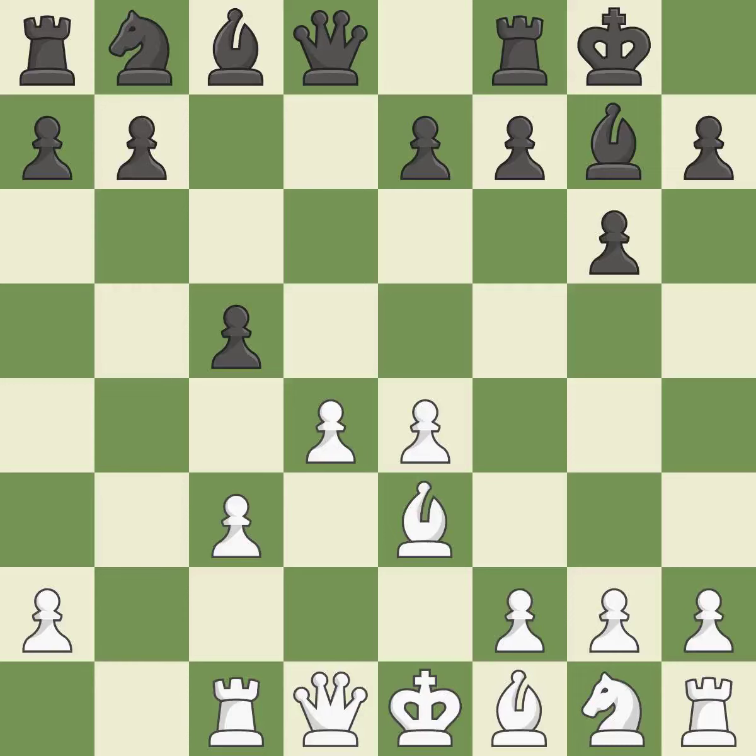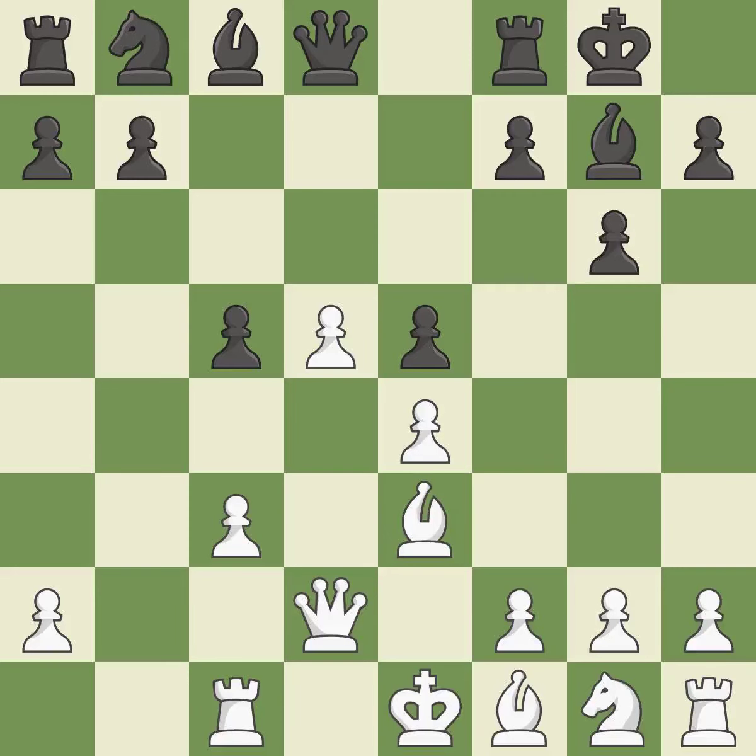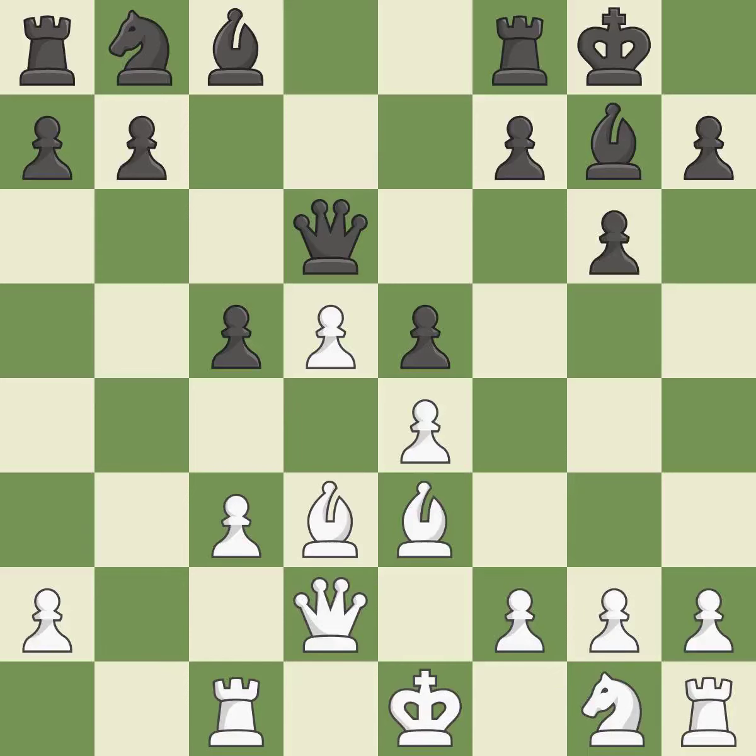Castling kingside tends to be safer because the king is further from the center. This activates a queen by developing it off of its starting square — it is the last book move. This uses a pawn to attack the center while vying for position. The pawn is now passed because it can no longer be opposed by other pieces as it attempts to promote. A pawn that was being attacked and had no defenses is now protected. A bishop moves out of its beginning square and into the action.